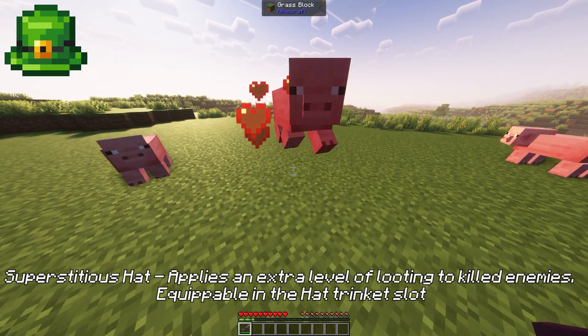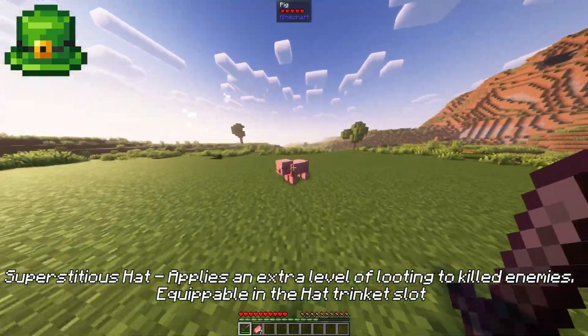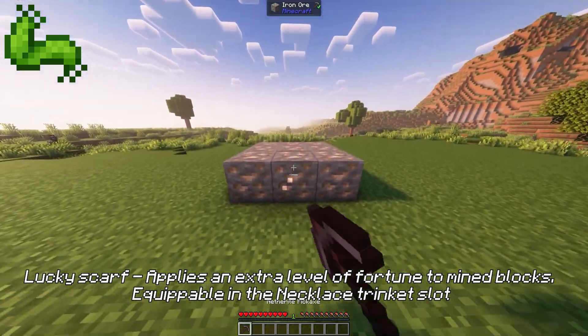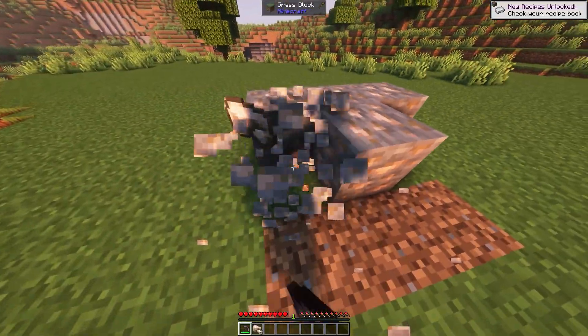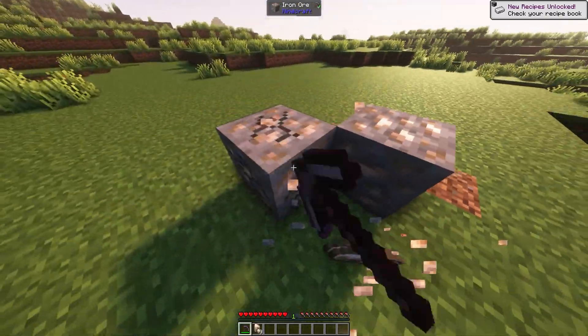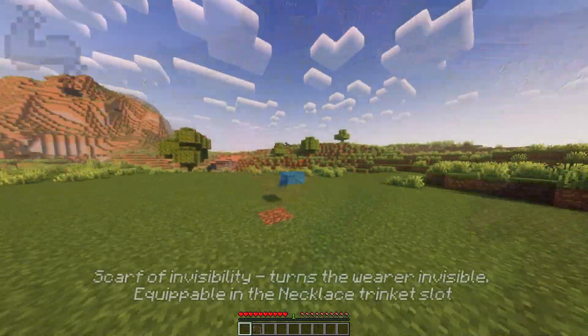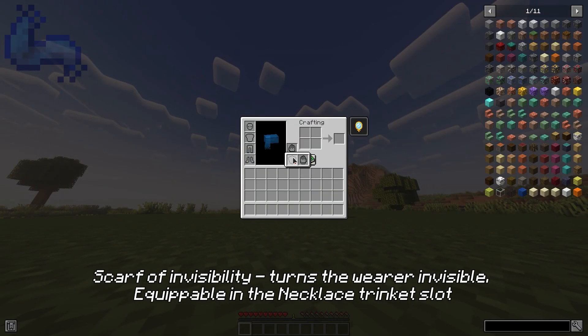Superstitious hat applies an extra level of looting to killed enemies, equippable in the hat trinket slot. Lucky scarf applies an extra level of fortune to mined blocks, equippable in the necklace trinket slot. Scarf of invisibility turns the wearer invisible, equippable in the necklace trinket slot.